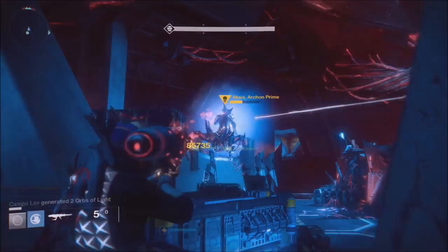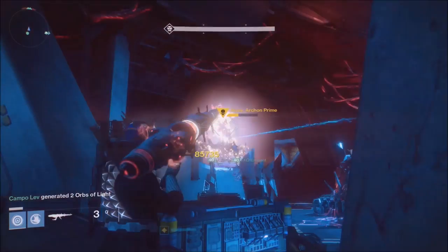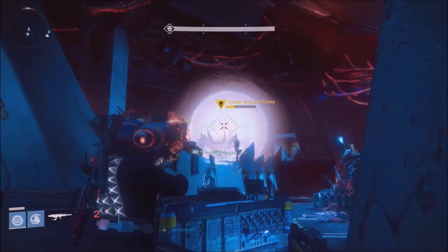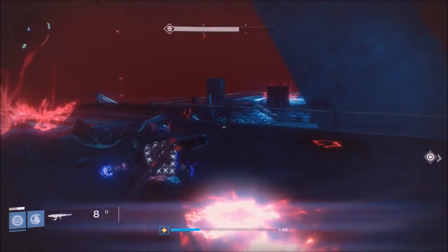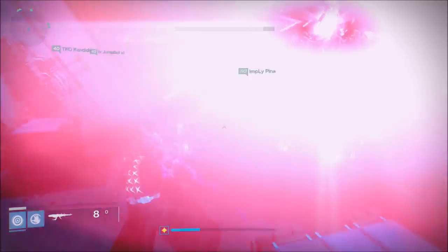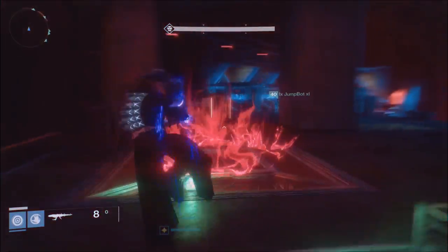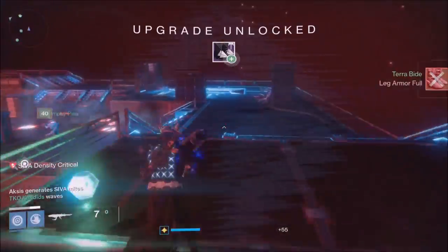The most important thing is communication. Communication is very key — calling out, hey, I'm empowered in middle, I'm empowered on right, I'm empowered on left. And then when Axis does teleport, you call out which side, and that way you'll know that your platform — if you're in middle or left — is a platform that needs to get shut down. I will link both Vosik and Axis hard mode challenges in the description below in case you guys want a full detailed run through.